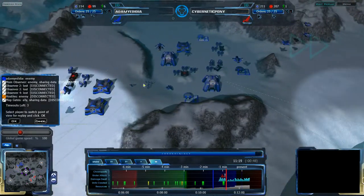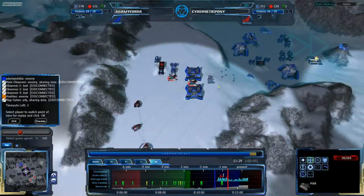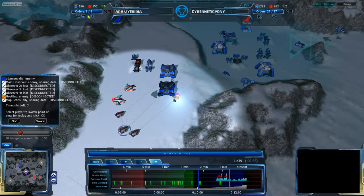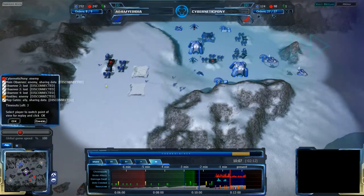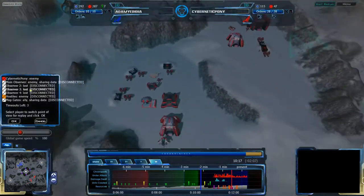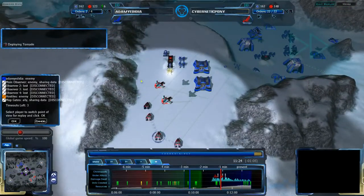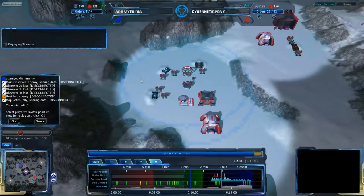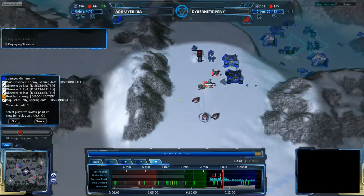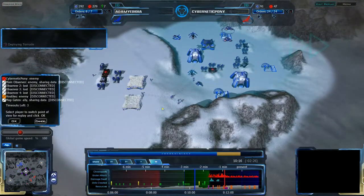Adam Yadidya is prepared for this attack. He does have a few Tornades up, and is getting rid of the Mar Tanks coming from the east. The ATHCs and Tornades from the west are doing a fair amount of damage. Adam has Gate Tech as well at this point — he gets it at the 10:30 mark, a fair bit later than Cybernetic Pony. Cybernetic Pony is not using it right now as he doesn't have any units in the base to use it with, though he does have resources. Adam Yadidya has no gates and no tech at this point.